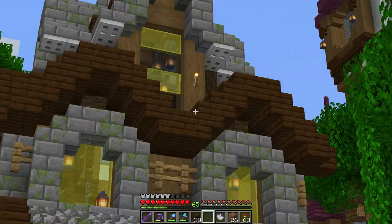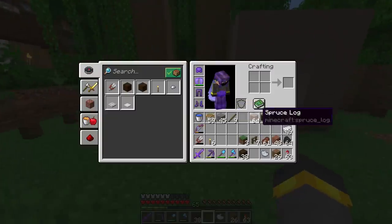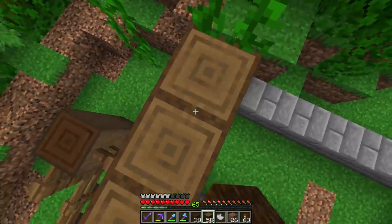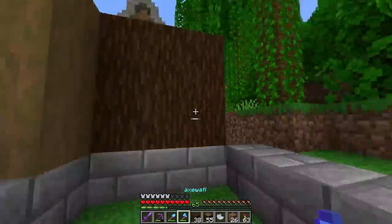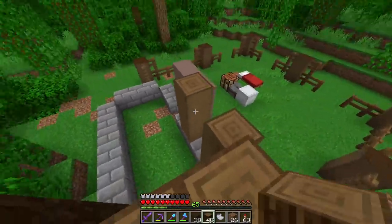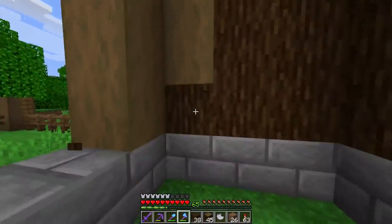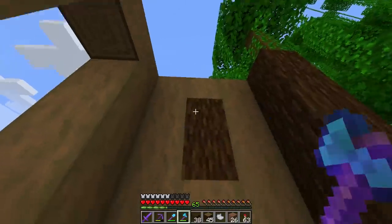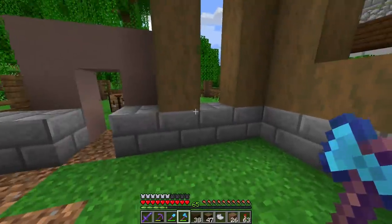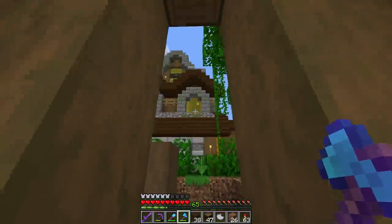We'll try the stripped wood — and if it works, this will be the last build over here using it so things don't look too samey. This section goes all the way up here with a temporary block, then we put a window on the front. We'll strip all of that. Maybe a window on the side too — but it won't go all the way to the floor.